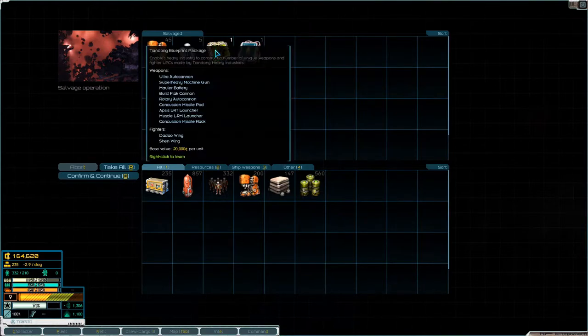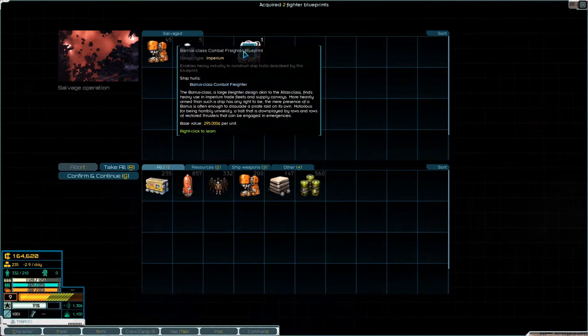Bearish class combat freighter blueprint — base value 295,000. Team Dunk blueprint package — we'll take that. I'm not sure I want to learn this or sell it. Large freighters, design akin to the Atlas class, used in trade fleets and supply convoys, more heavily armed than such a ship has any right to be — often enough to dissuade a pirate raid. I'd really rather sell it.